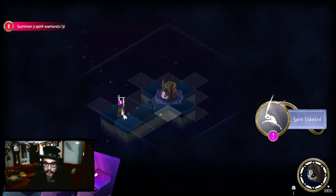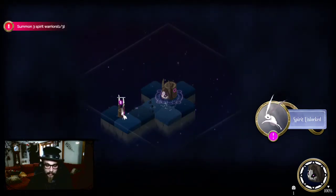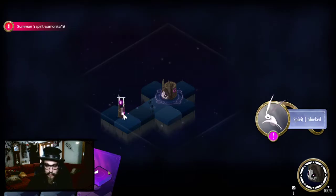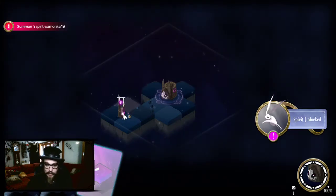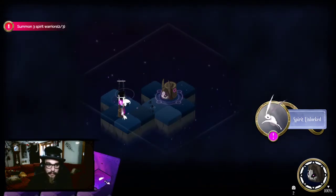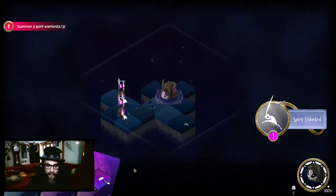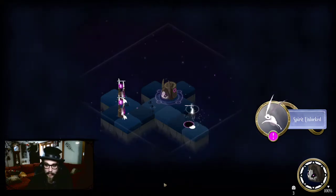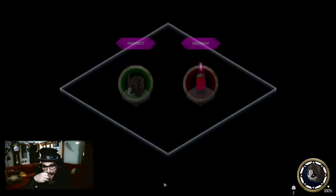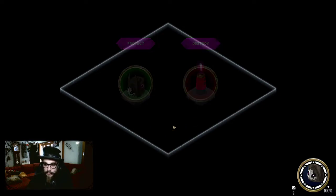So if I put this... here maybe. Then — oh no! We can only choose one out of the lot. So if I put that there, I have to make sure I get one to match it on the next turn. I've got two spirit warriors, then a third. Alright, we learned how to make little spirit warrior bunnies.